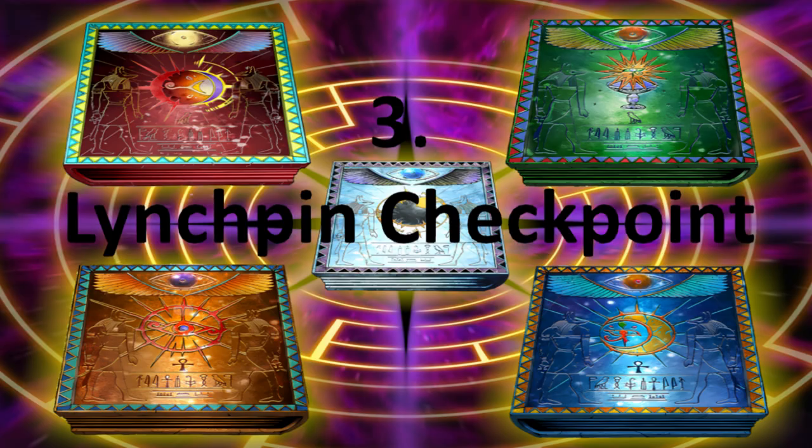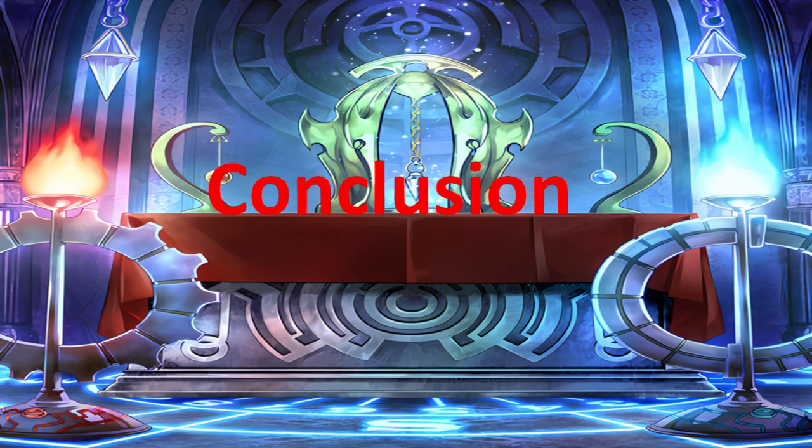In conclusion, building a board involves these three things: first, an Archetype End Goal; second, Complementary Effects; and third, the Linchpin Checkpoint. All three of these will allow you to build a board successfully. There will be times when it's not always successful and you may be overwhelmed, but having these three key points as your guiding principles can allow you to build a board successfully. Remember that building a board is much harder than breaking one.